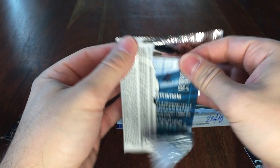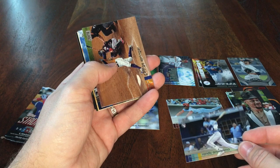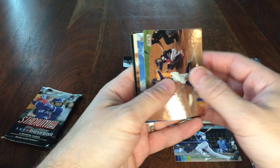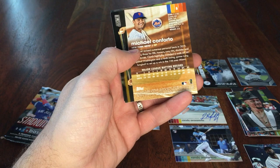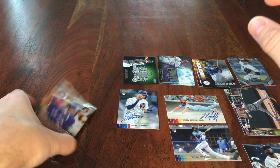We've got two packs left here. Michael Chavis, Dale Murphy, Randy Arozarena — interesting, they use different cards, one in his Cardinals and one in his Rays. George Springer, Luis Arias, Michael Conforto Red. Shane Bieber and Jordan Yamamoto — the Marlins.